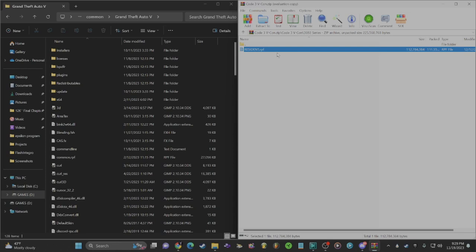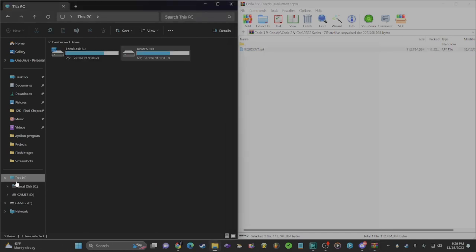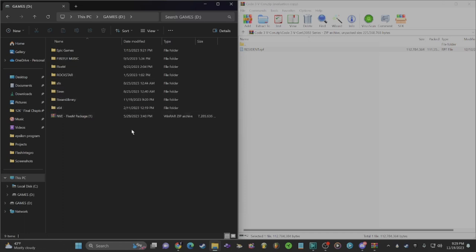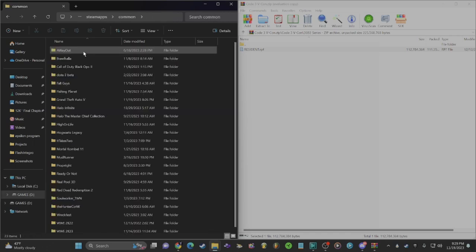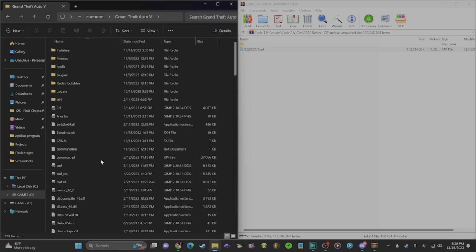Now you need to find your GTA 5 directory. If you don't know what that is, I'll show you. Mine is located on my secondary drive under 'Games.' You'll click into your Steam library folder — or you may have it in Epic Games or your Rockstar folder. Mine is: Steam Library > SteamApps > Common > Grand Theft Auto 5. This is your main directory folder that you need to be in.